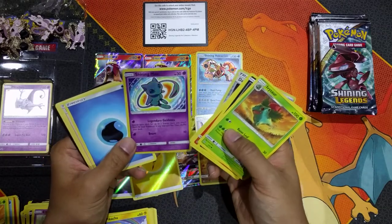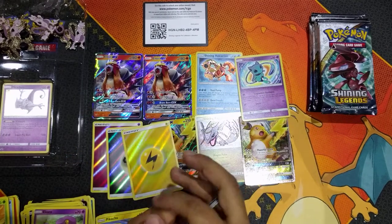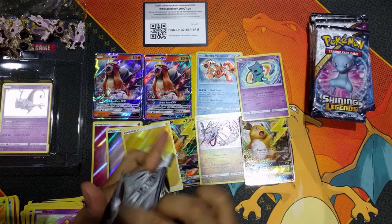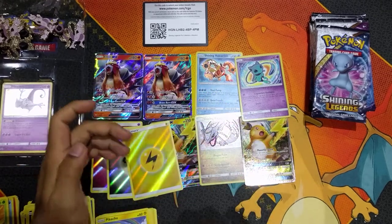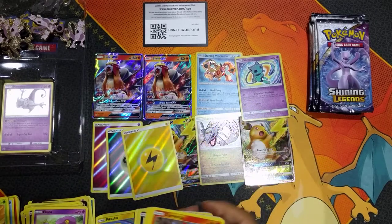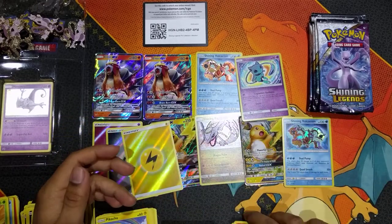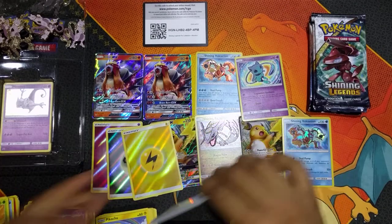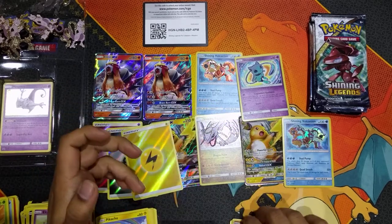Ooh, Shining Mew! That's quite a sort-after card as well, it's really nice actually. Coconut. And a Shining Volcanion. Mewtwo's doing a nice combo - it's like Tested Mewtwo versus Shining Mew.